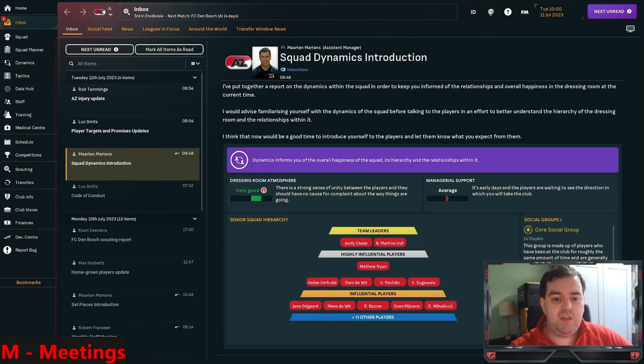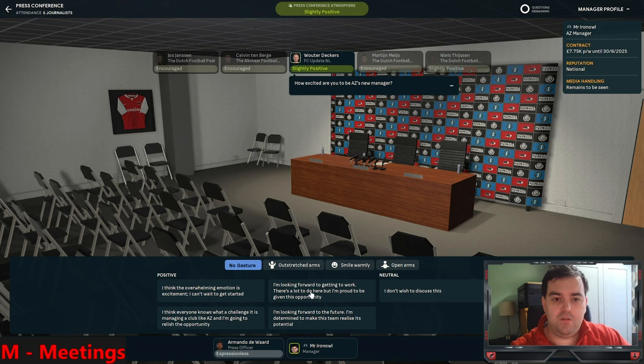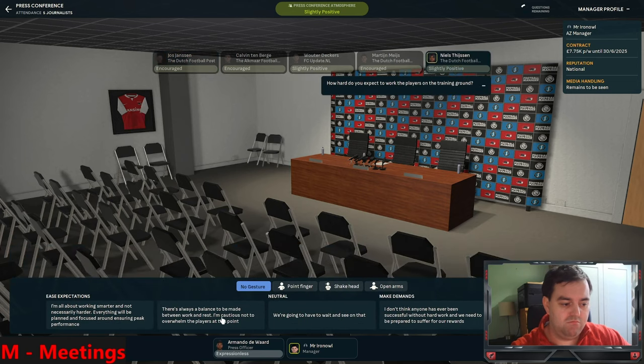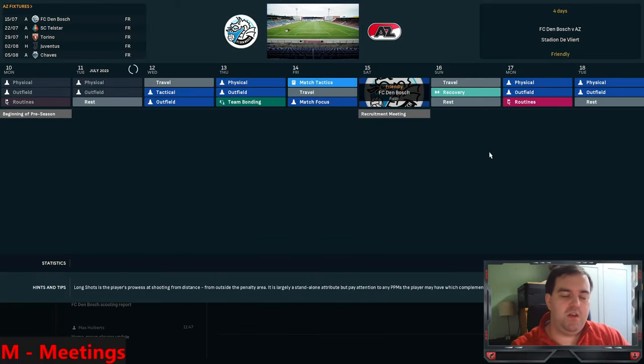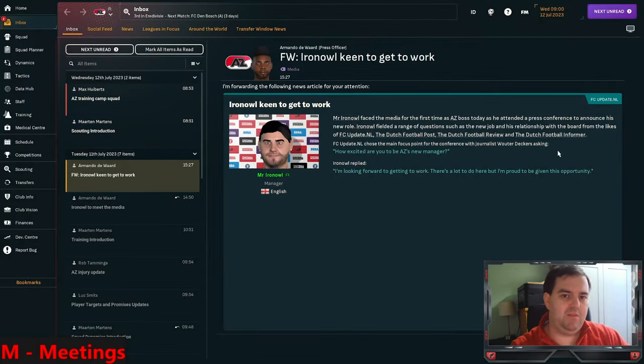For media interaction, I'm attending the intro press conference and spamming the second option - positive but not outrageously so. You can absolutely spam the second button and usually get a decent result. Someone in the media is unhappy, but over time just talking to them gets most onside. The media has a lot less influence in reality unless you're at a club that's heavily media-biased. N is for New Features - we have the set pieces overhaul already mentioned, plus the J-League added to the game.